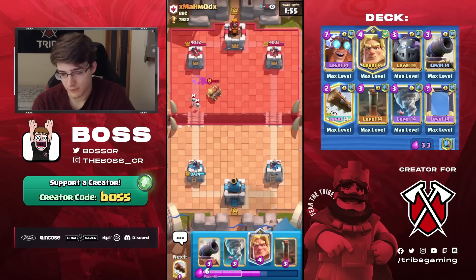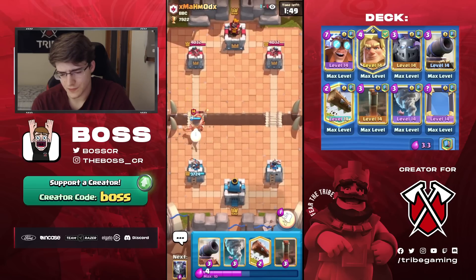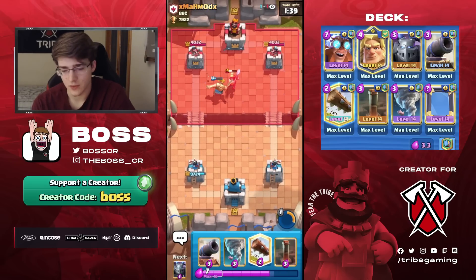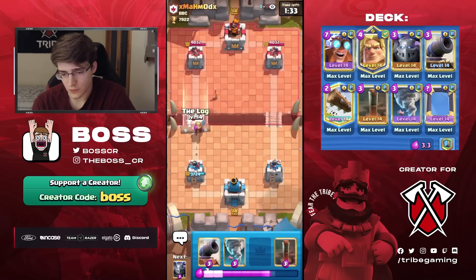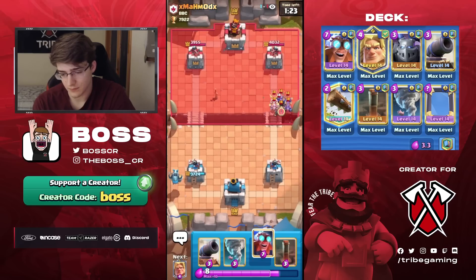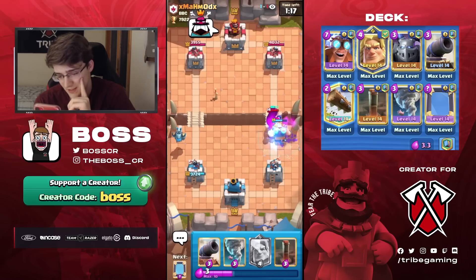We didn't get much damage unfortunately. Let's go Golden Knight — I don't know if he has Minion Horde, maybe he does. If he does, that's going to get a lot of value because our only counter to it is the E-Giant. We don't really have any counter to Minion Horde. Luckily, the Earthquake is quite good against the Mortar. Mortar has a lot of health so even after you Earthquake it, it's still alive — but he said 'oops,' that was a pretty bad play, I don't know why he did that.